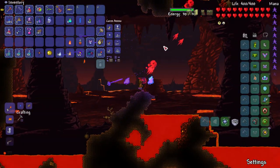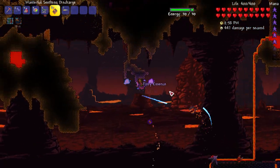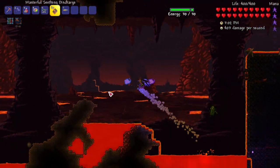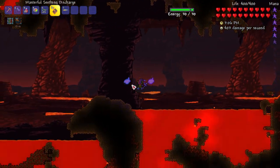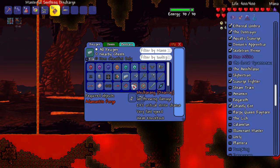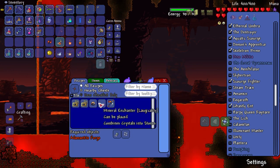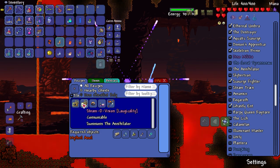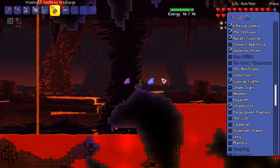Soul of Haunt — that was one of the new drops, I think. There are going to be a lot of things we need to grab. If we can grab something new while we're down here that'd be cool, but I kind of need one of those potions to take me to the jungle. Soul of Haunt — yes! How many do I need? Three. Well, I can get three while I'm down here.